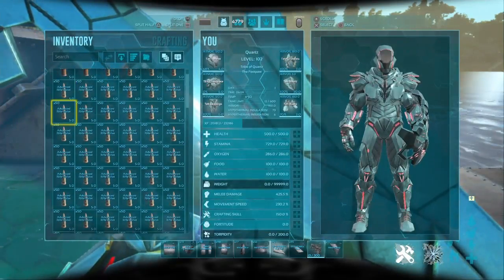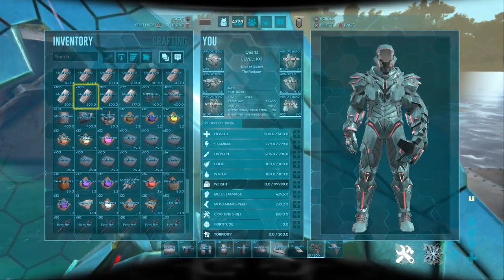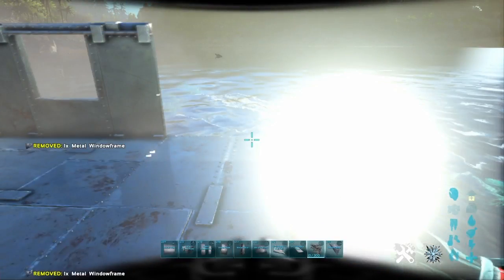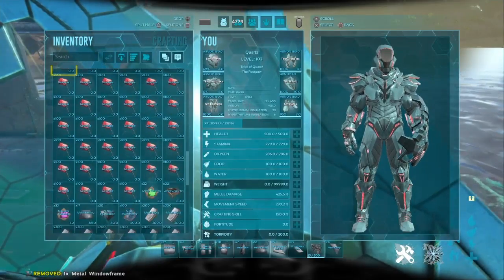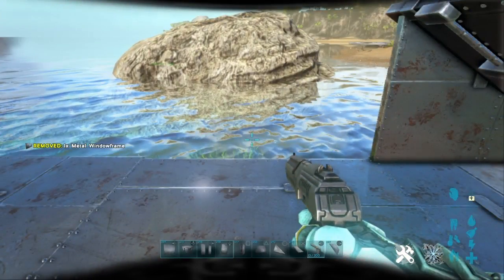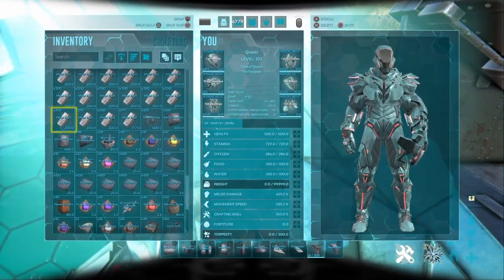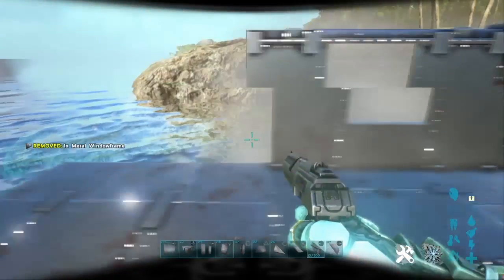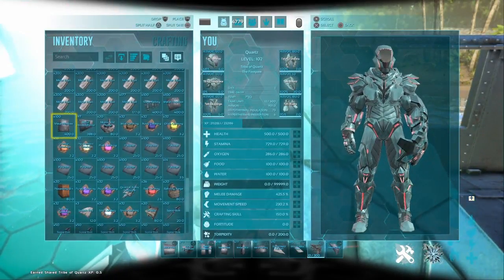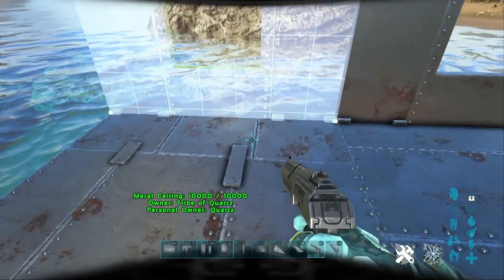This is the part where you use your metal windows. Put windows all around except for the middle one. You guys can go ahead and skip forward a little bit because all I'm doing is placing down window frames right now.